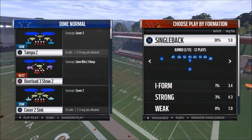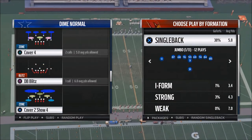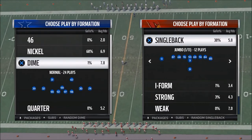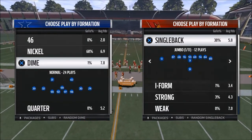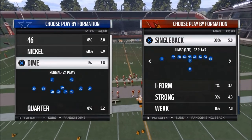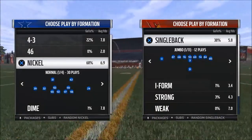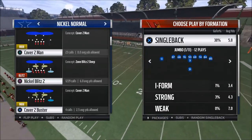The reason I wanted to show you this is to show you that with defense, it's a little bit different than offense. The key is not to find a specific play — the key is to find a specific formation. So every single year there's one formation that's better than another. We're in Madden 17 while we're waiting for Madden 18 to come out. For Madden 17, it was the nickel normal. With the nickel normal, you could get some pretty good pressure from the nickel blitz and just from the formation.